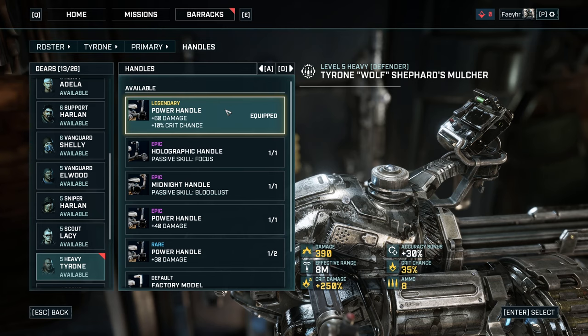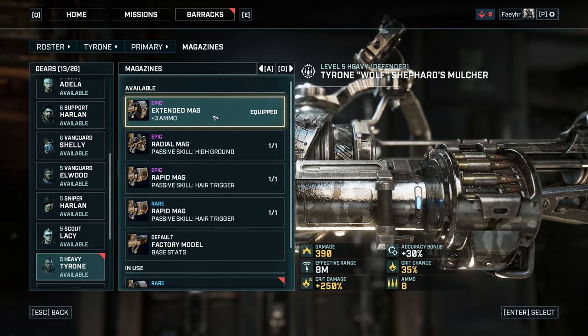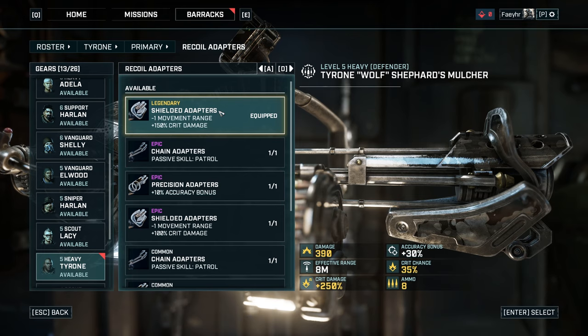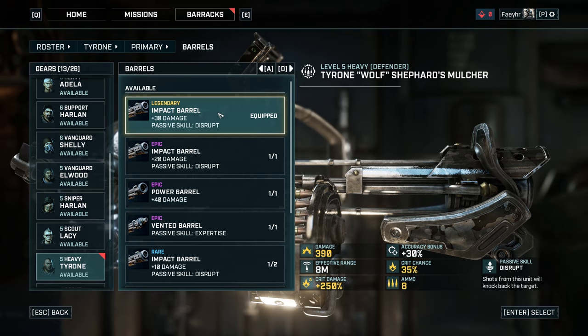For the handle, I used the legendary power handle, which gives plus 60 damage and plus 10% critical hit chance. For the magazine, I used the epic extended mag, which gives plus 3 ammo. Additional ammo is always good and sometimes even better than flat additional damage. For the recoil adapters, I used the legendary shielded adapters, which give plus 150% critical damage at the cost of one movement range. Since heavy class troops should be anchored most of the time, you won't really notice the movement range penalty.